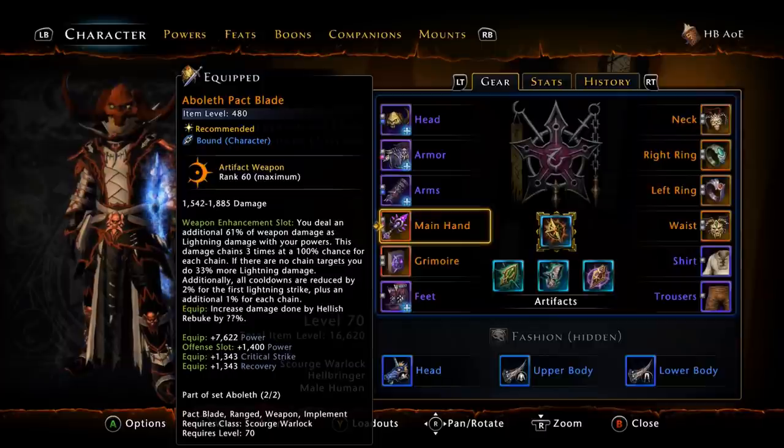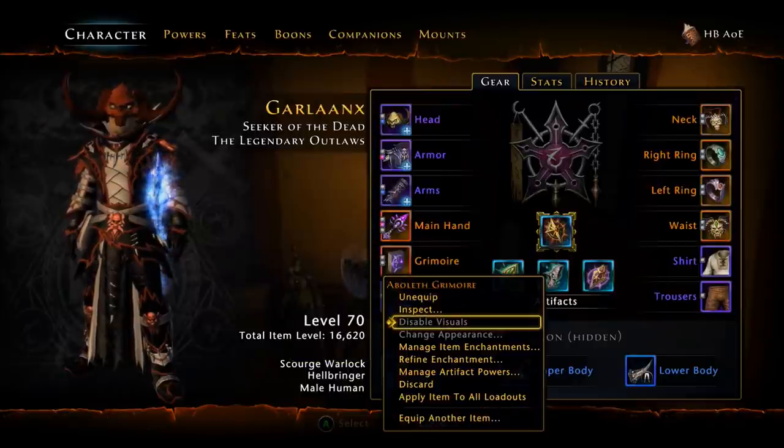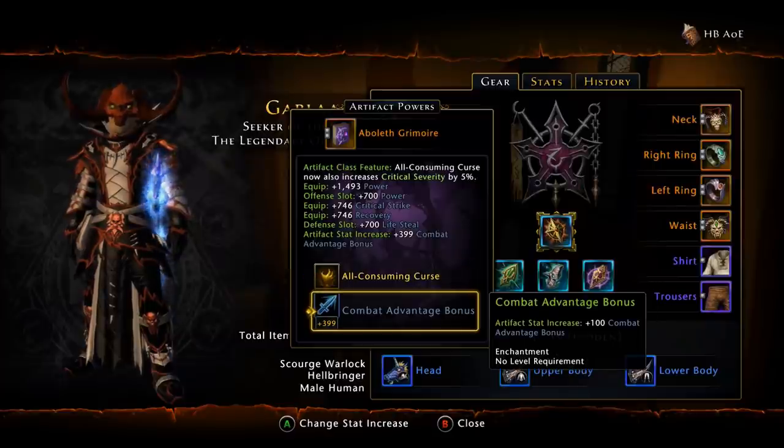Jumping into our weapon set, we are going with the River District ascendant weapon set. I went with the Aboleth — you can go with the Fey if you want a little more AP regeneration. As far as artifact powers go, we have Hellish Rebuke increased by 12% on our offhand, All-Consuming Curse to give us 5% crit severity, and combat advantage — though you can replace that with AP gain if you still need action points.